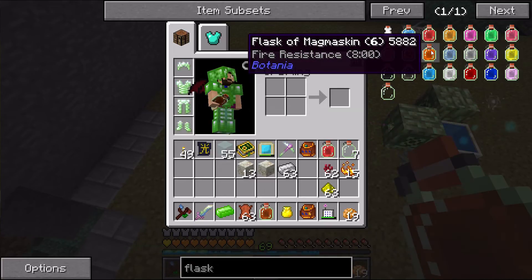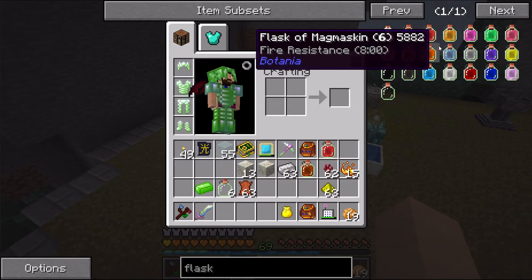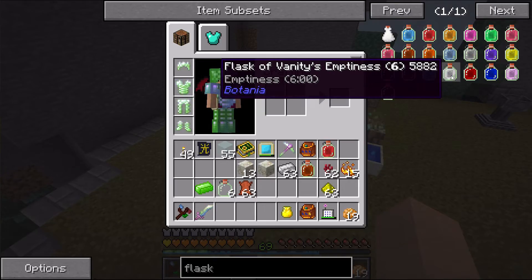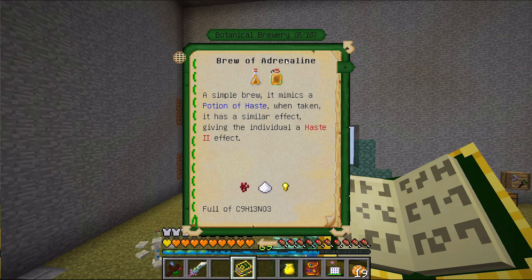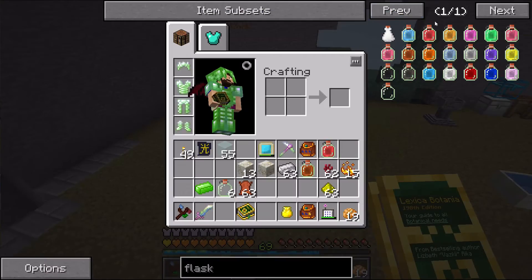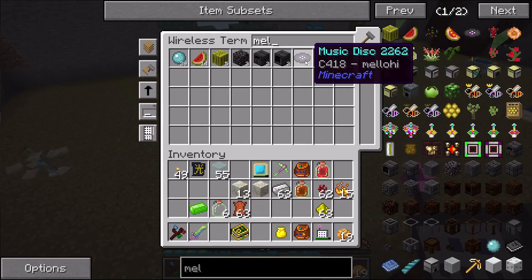That was really quick. Now that we have the Gaia mana spreader it doesn't take any time at all to brew these. Let's see — fire resistance. I don't know what to expect from this boss, so it's probably a good thing to look into the Lexica Botania to figure out what the brews actually are — like, the Brew of Adrenaline is Haste 2, Brew of Mending is Instant Health 2. That one might be a good one, so let's go ahead and do that.